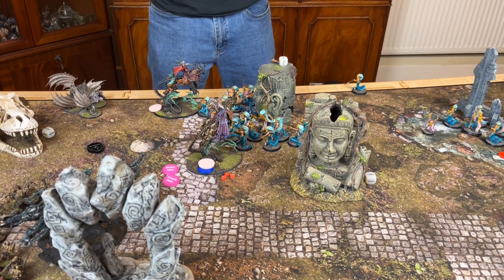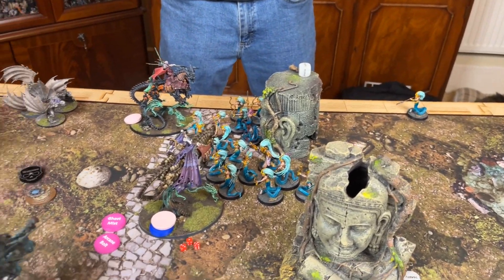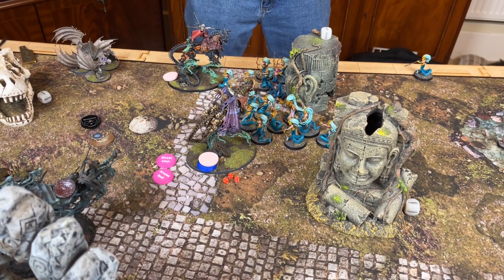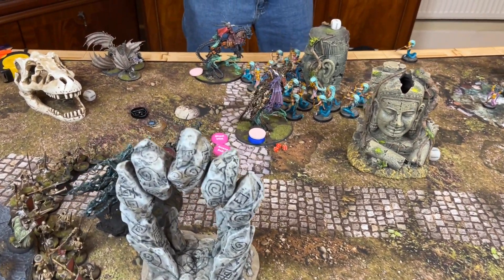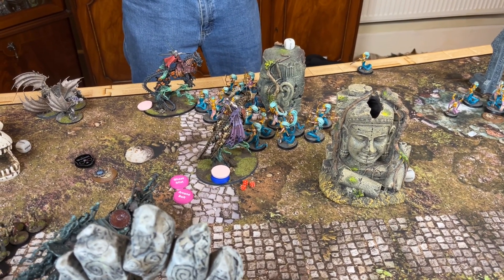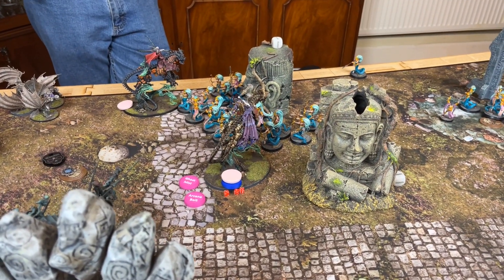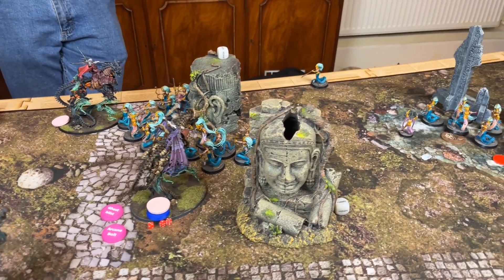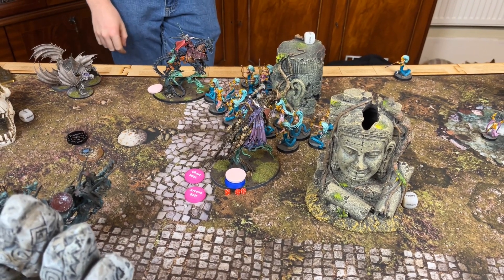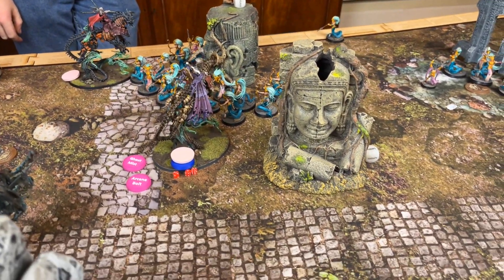Combat order — Neph going first. She puts her dagger and the Abyssal Talons of Nagadron into the Blood Sisters, and her staff and the ghosts into the bow-snakes. Starting with the Sisters. The bow-snakes will all-out defence. Hitting on twos and twos because of Manfred — they all hit.